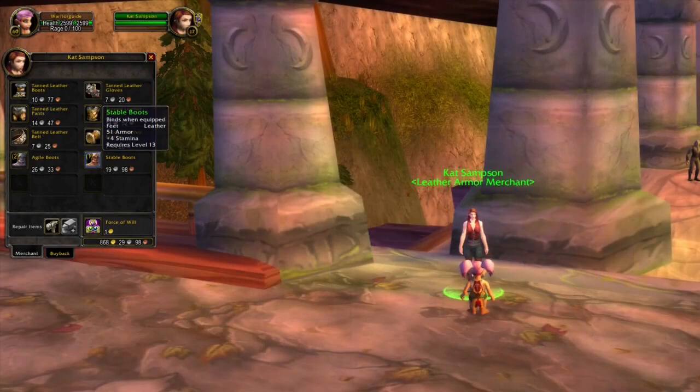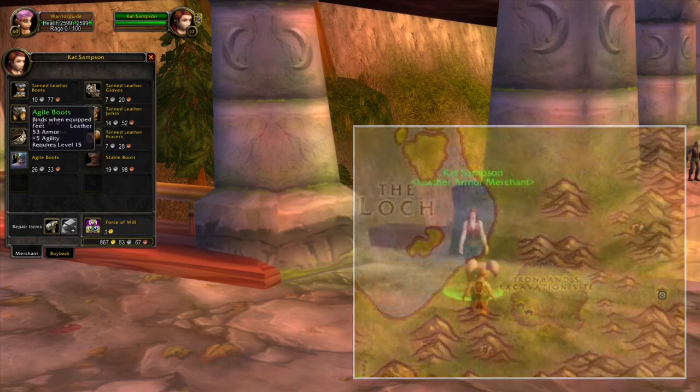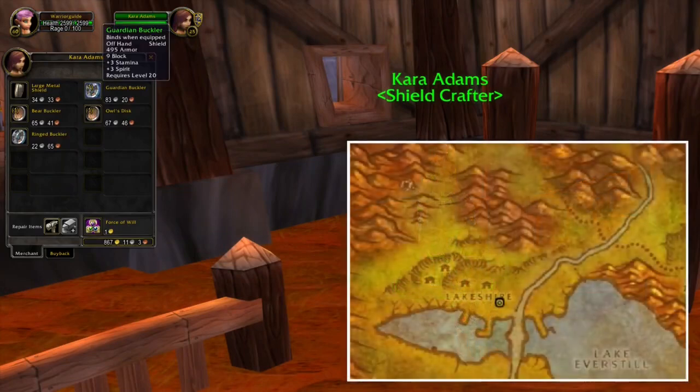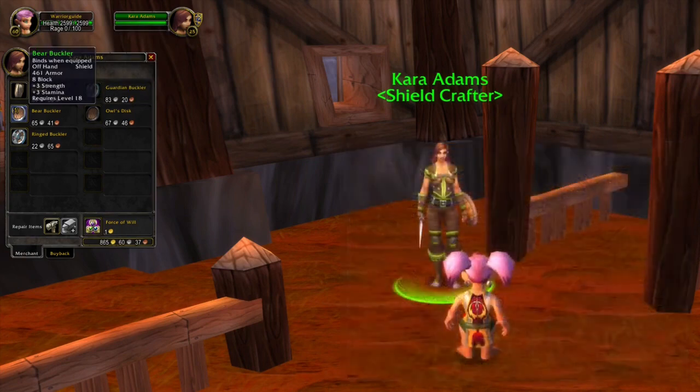If you head back to Loch Modan and go a bit to the east, up here you will find a vendor which sells two different pairs of boots. As you get closer to level 20, you can also buy four different kinds of shields in Lakeshire. Some of these are fairly decent for tanking, and there's also a shield if you plan to heal as a paladin.